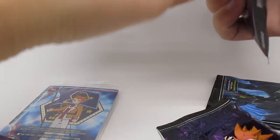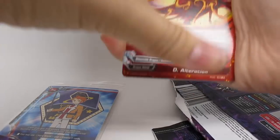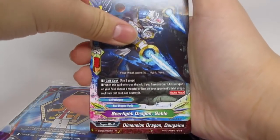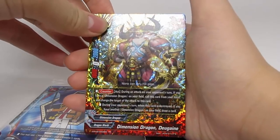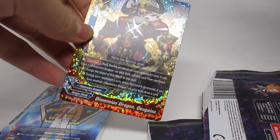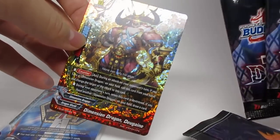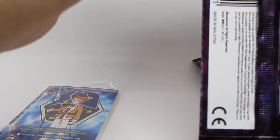We've got the last two packs — can we get a Buddy rare or something? Dealteration, the Ninja again, Estoma, Sable, and we're going to get Dimension Dragon Dugane — really nice double rare. It redirects attacks and gets you that one draw that you probably want — or need, or both.